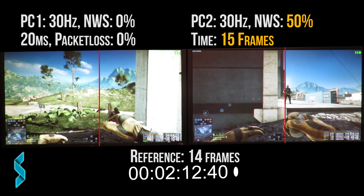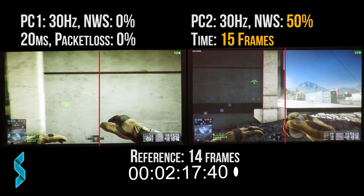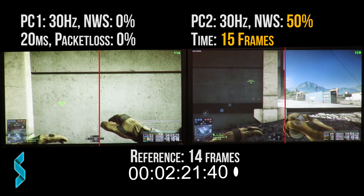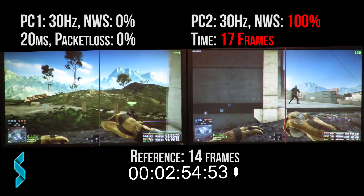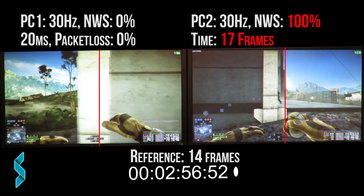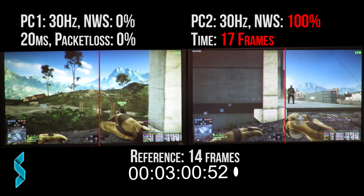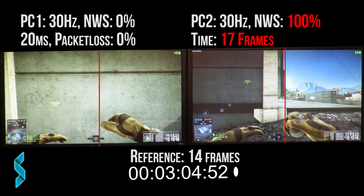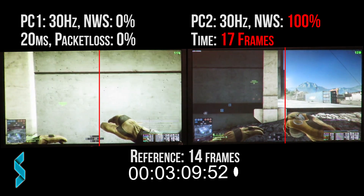Once I increase network smoothing to 50%, we get 15 frames. And once I increase it up to 100%, the average is 17 frames. This means that using 100% network smoothing instead of 0% added a delay of 3 frames — which is 50ms.